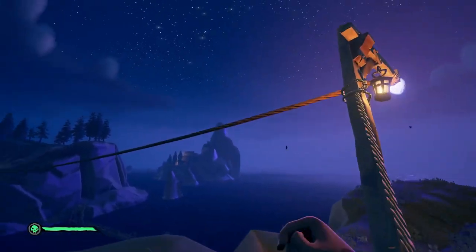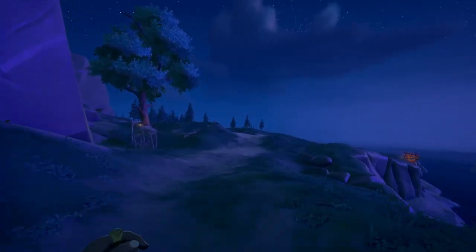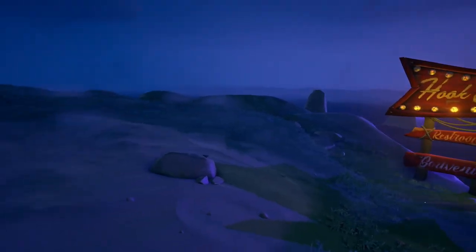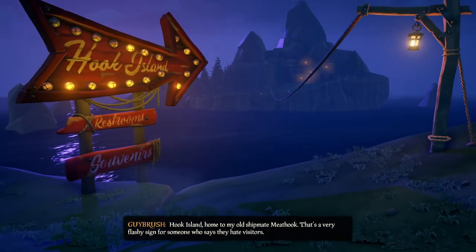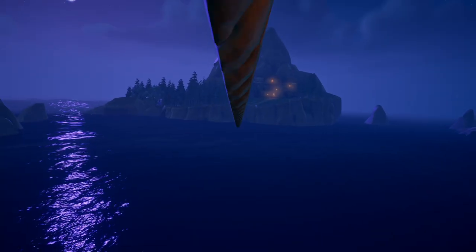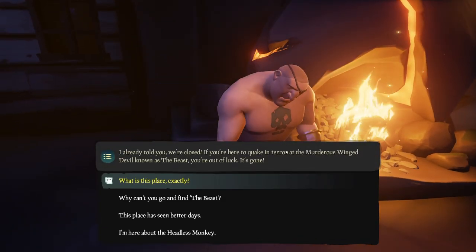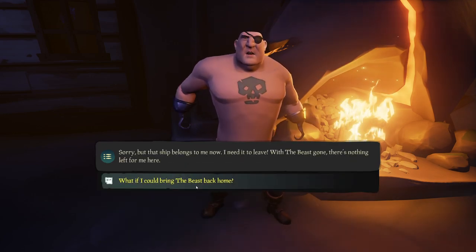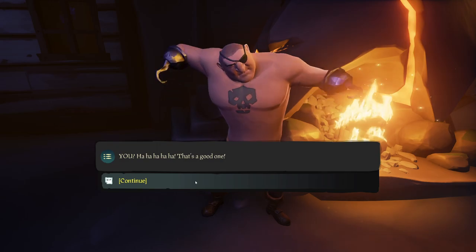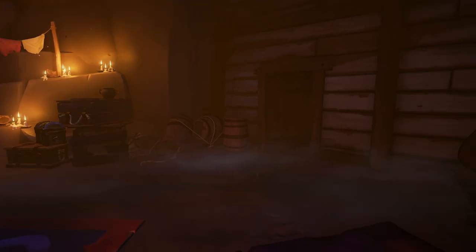Get to the south until you reach the zip line. Use it and follow the path to the tree with the carving. At your right you'll see a sign with Hook Island. When you sit on the rock, you'll discover the fourth memoir. Use a zip line to reach Hook's house. Just enter the house and talk to Meat Hook — choose the last option. He will give you the bill of sale for the Headless Monkey if you can bring back the beast. When you're done talking, turn around and sit on the barrel to unlock the fifth memoir.